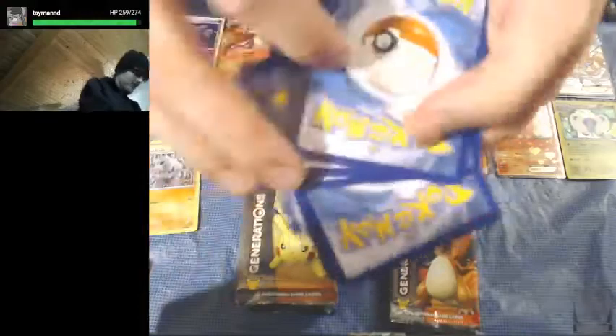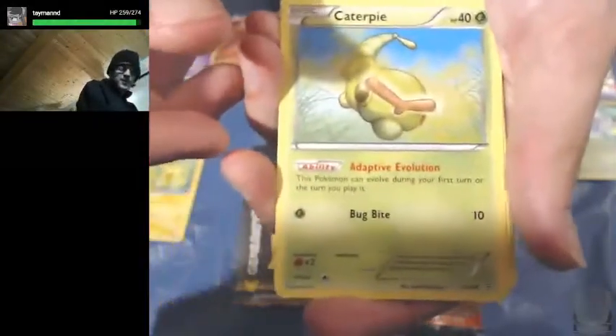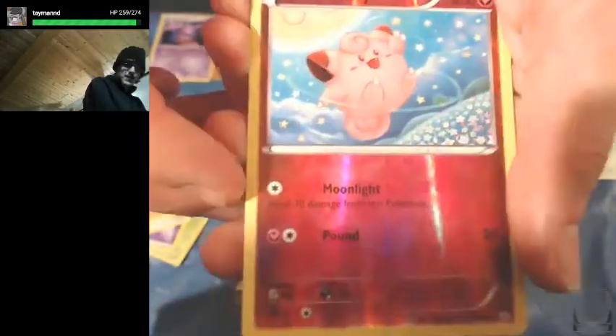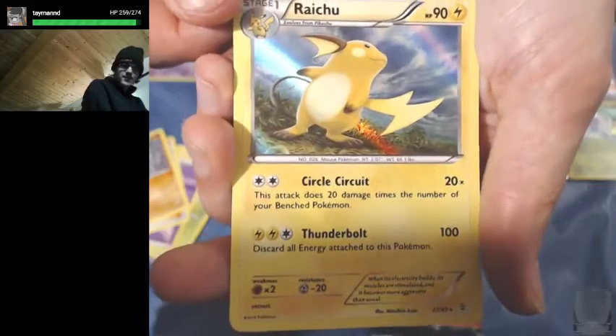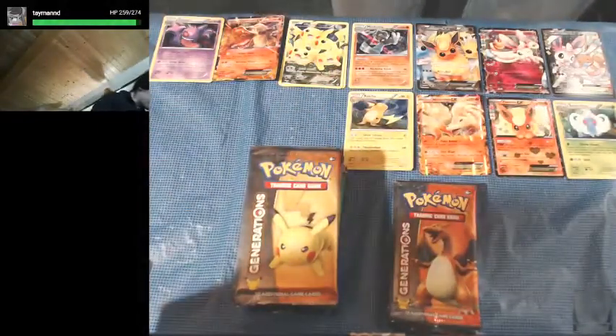Knocked off another EX for the main collection. We got Caterpie — not a Caterpie EX, sorry — Psychic Energy, Wobbuffet, Pokemon Fan Club, Machoke, a Reverse Holo Clefairy — another Ultra Rare Pikachu, so that's the second one of those — and nice, we got a Holo Rare Raichu! Found its Holo Rare buddy to go with our Radiant Collection Raichu — that is pretty awesome.